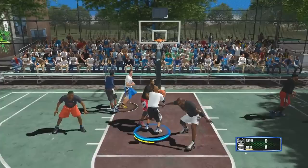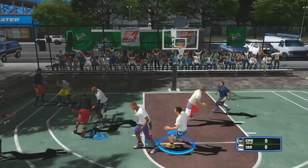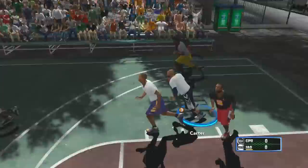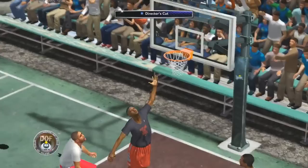This is NBA 2K12's daytime Rucker Park. The biggest change here is I updated the light maps so when players dunk and the ball is shot, it actually lines up with the shadowing on the court. Oh — that was an off-the-glass oop!